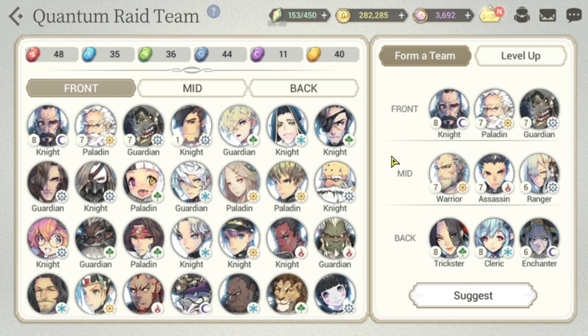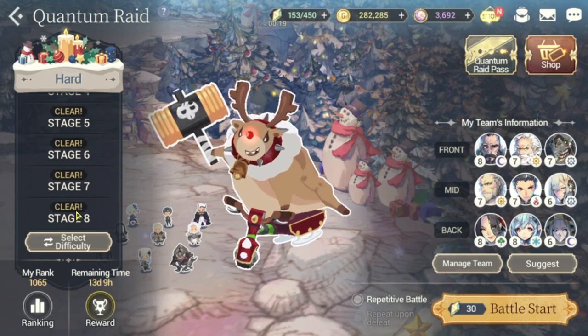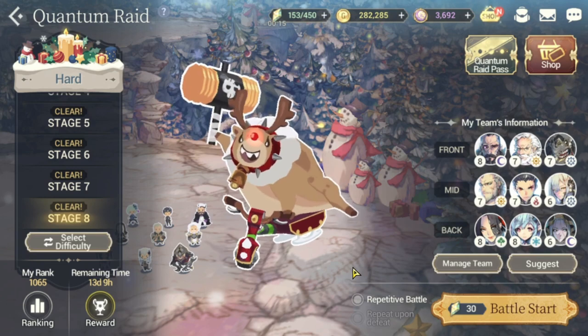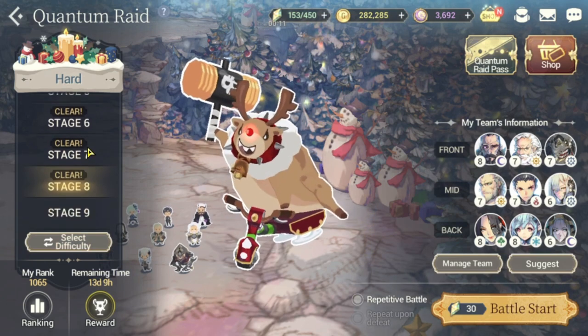Number one tip: get more heroes as quickly as you can. To get more heroes you have to attain tones — Fire, Frost, Nature, Machine, Darkness, and Light. To attain them you have to play through the game. I'm currently at Hard difficulty, Stage 8.